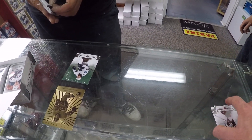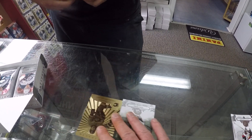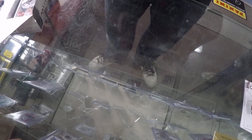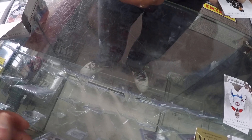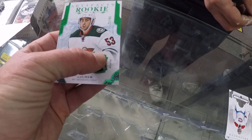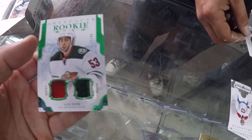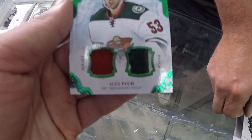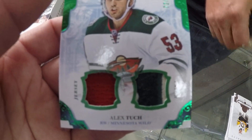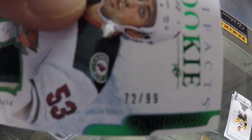Brett Burns. It's a 100 card base set. We usually have tons. If you ever decide you want to finish up your base set, we probably got one. There's the thick one. So this is the emerald patch jersey. That's a piece of his jersey, and then that's a piece of the patch, like the front logo. It's Alex Tsuk, who is a rookie for the Minnesota Wild, numbered 72 out of 99.